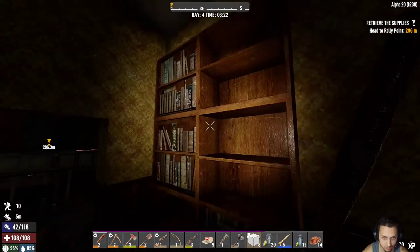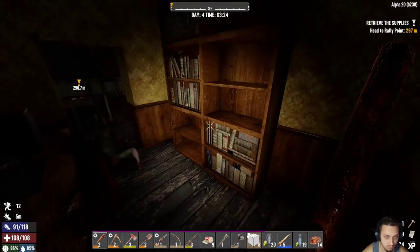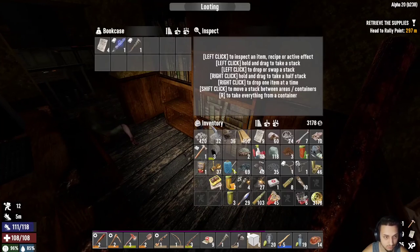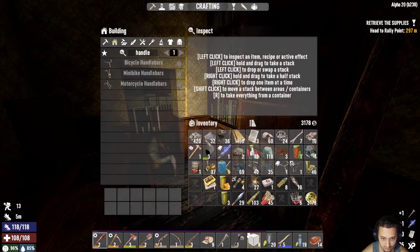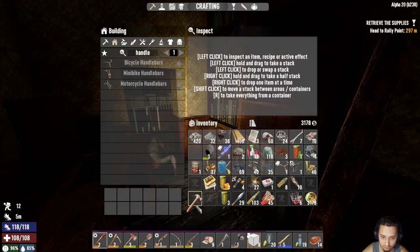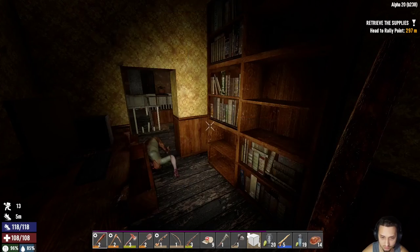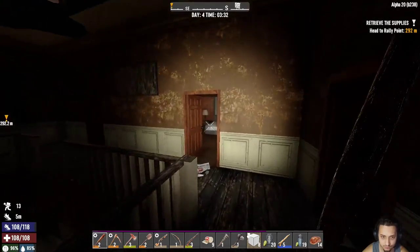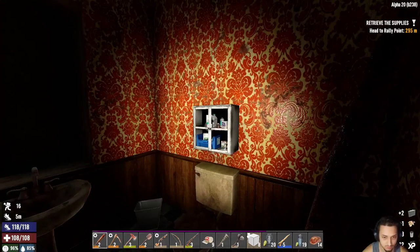Maybe there will be some good loot in here. We got three bookcases. Paper. Paper and hammer. That's definitely good — we'll use that. I already have a hammer, I'd like to get a nail gun. I don't want the stun baton either, so I'm gonna just sell these guys. Then we'll check out this room — probably gonna be nothing good in here either.